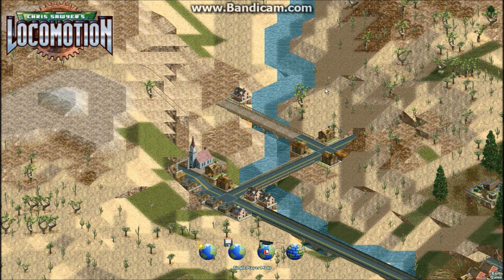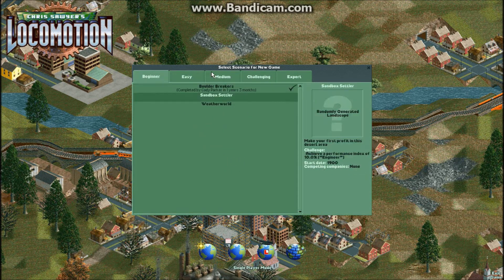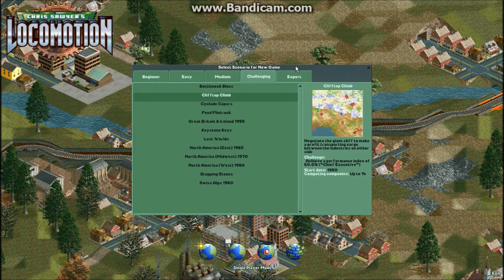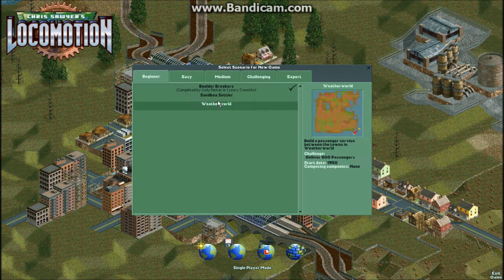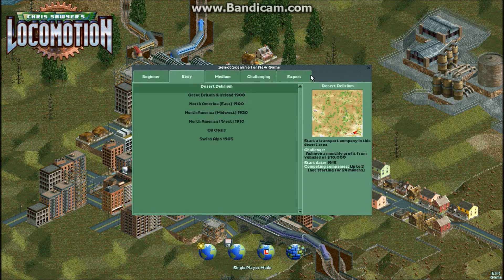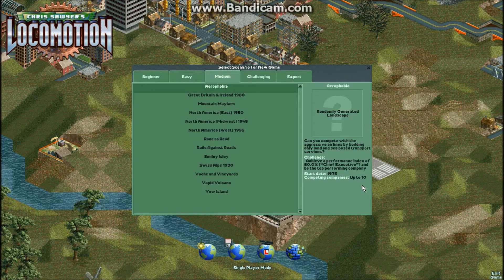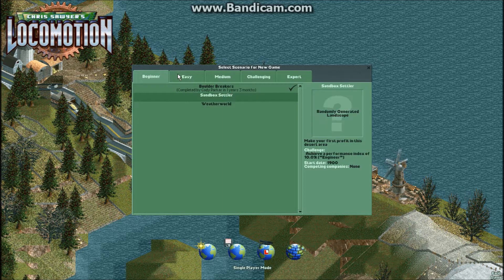I hope you enjoyed this first experience of Locomotion. It is pretty fun. There's a lot of scenarios actually. Look how many there is in Easy. Beginner there's three. Easy there's a lot. Medium there's a pretty nice map. But some of these are really hard. Expert is just impossible, like 100 years. See how it says competing companies? The beginning ones there's none. But look, up to not starting for 24 months, that's crazy. And there's only up to 3. These are really hard. Some have competing companies up to 10, this is really hard.